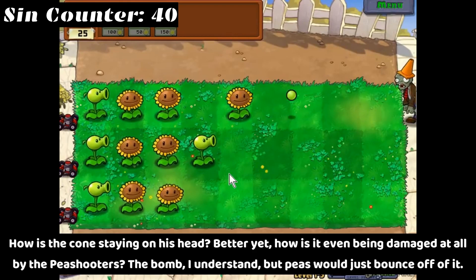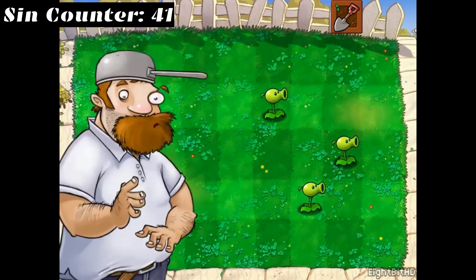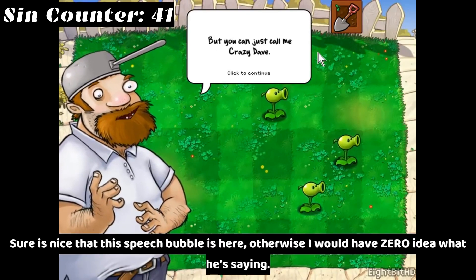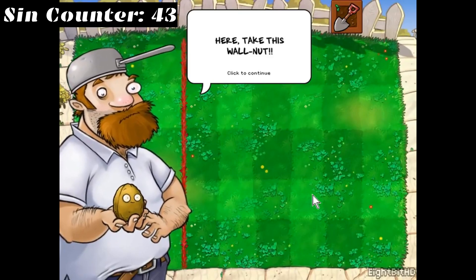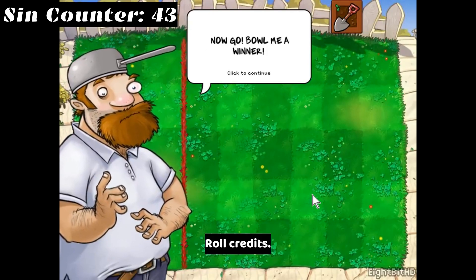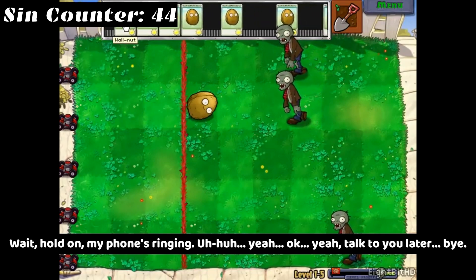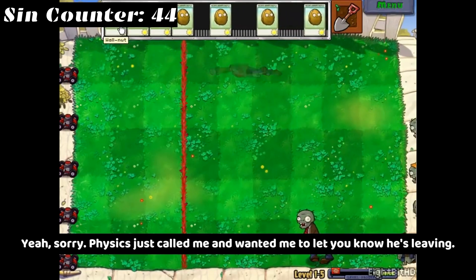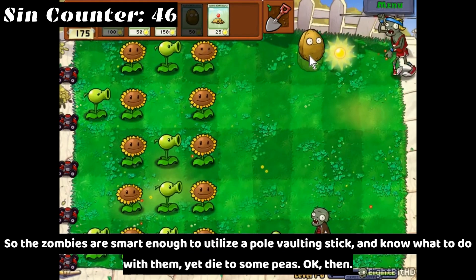How is the cone staying on his head? Better yet, how is it even being damaged at all by the peashooters? The bomb I understand, but peas would just bounce off it. It's nice that the speech bubble is here, otherwise I would have zero idea what he's saying. Wait — you mean to tell me this guy didn't have a shovel until now? Roll credits. My phone's ringing — yeah, okay, talk to you later. Bye. Sorry, physics just called and wanted me to let you know he's leaving.